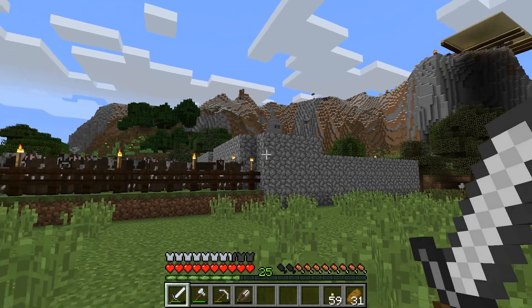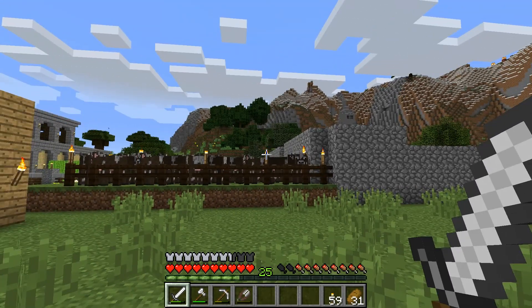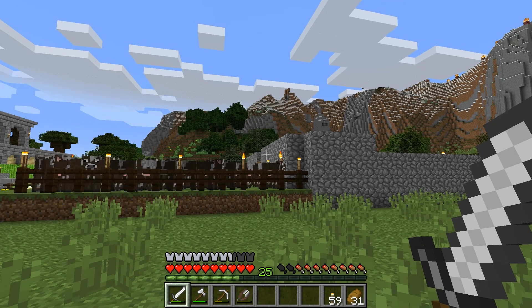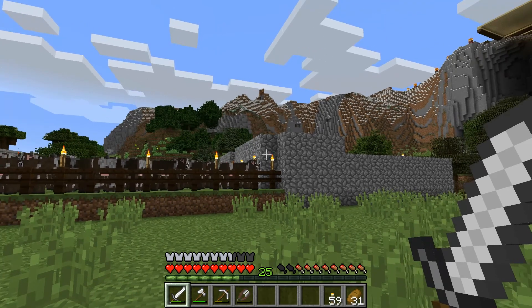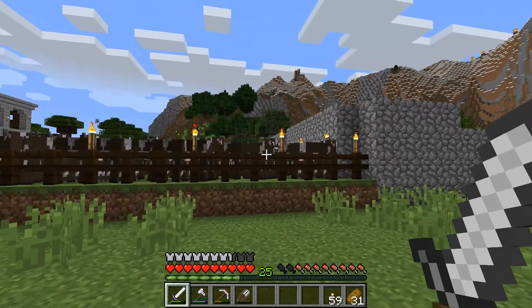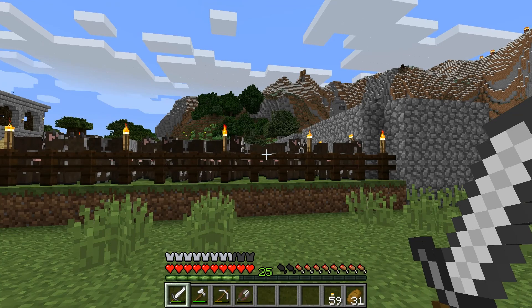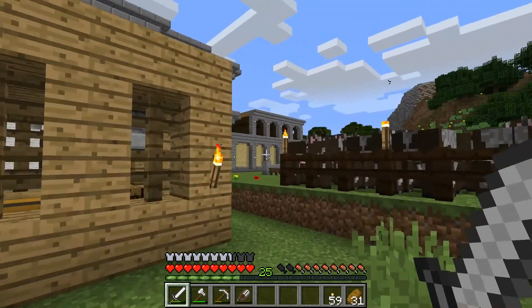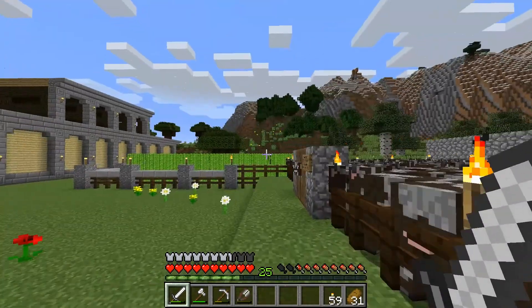I've done stupid simple before. The first one I did was the stupid simple elevator — simply a ladder surrounded by a shaft. Today we're going to do a stupid simple one hit kill farm, and we're going to do this with cattle. So let's start.